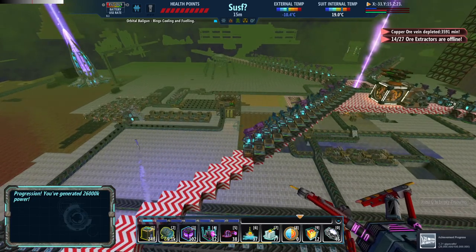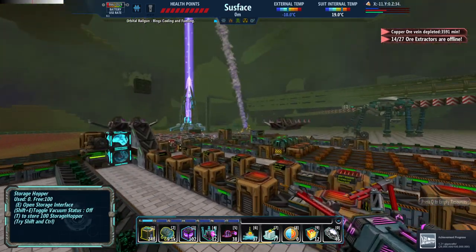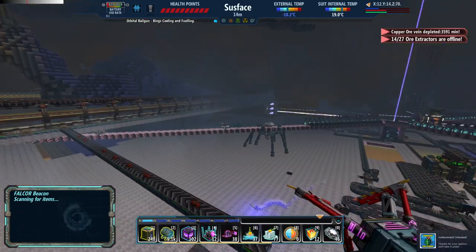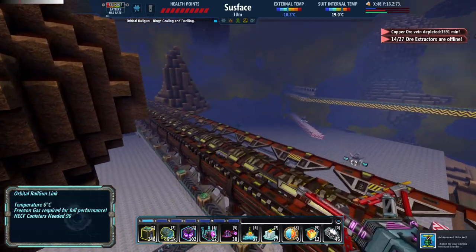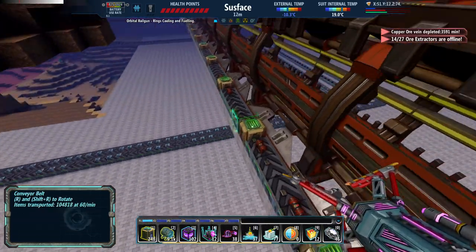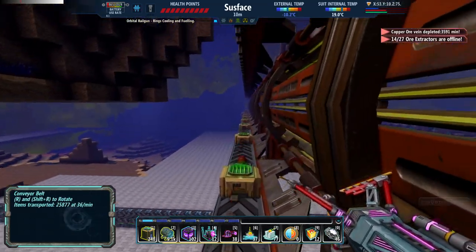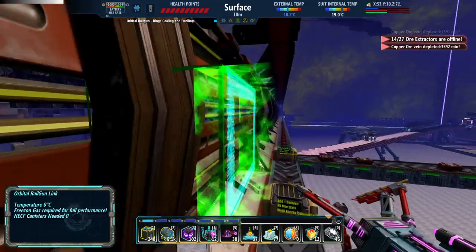The reason all the mods are disabled is to get all the achievements. It's only the one achievement I didn't get — for defeating cry spawners. I also added hoppers and conveyors to the end of this railgun to make it charge a bit faster.